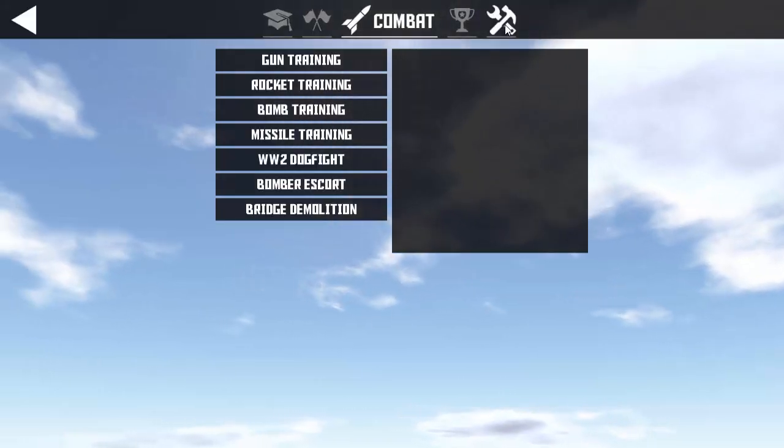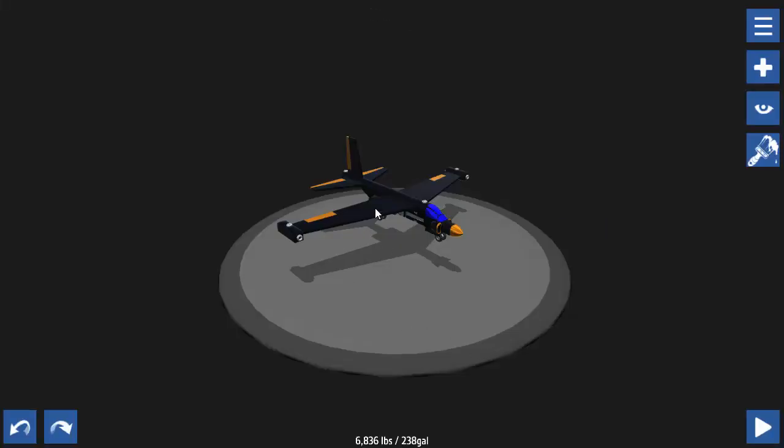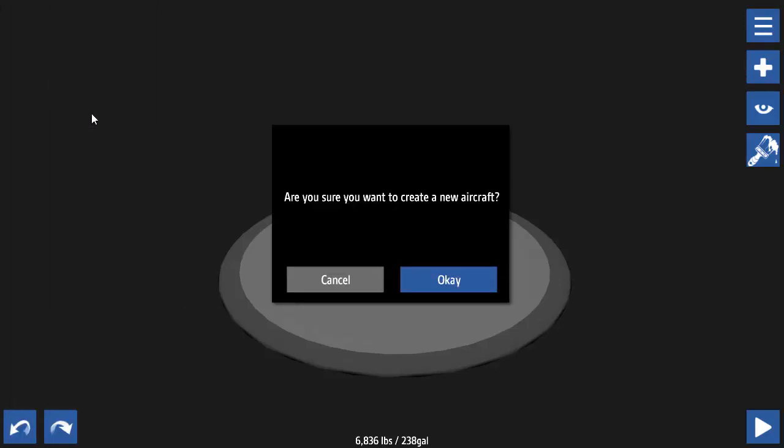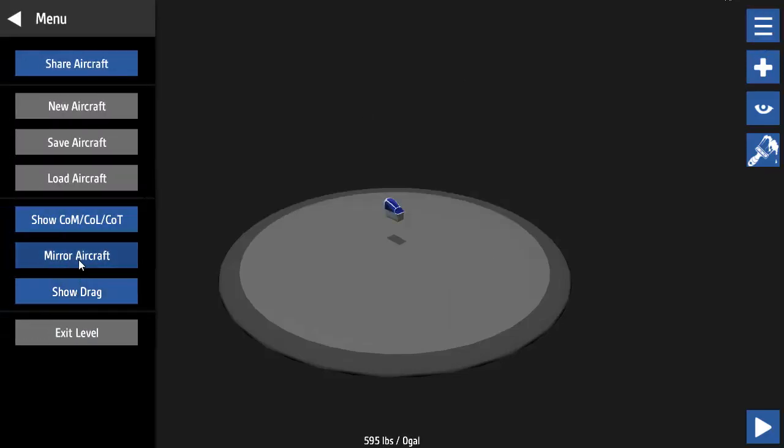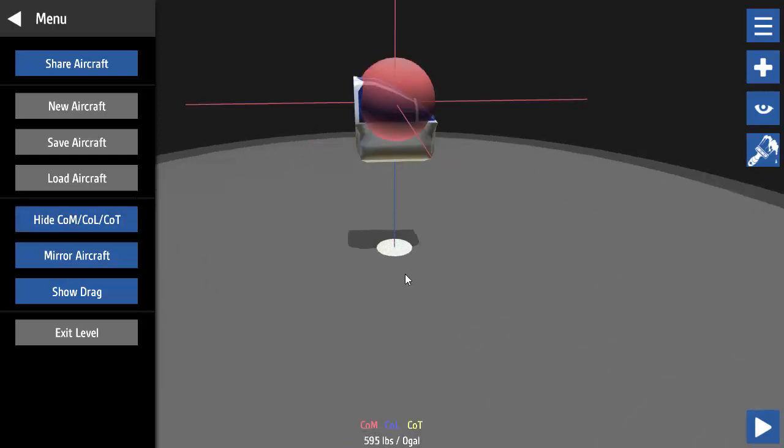Let's look at building — sandbox mode, starting with a completely new plane. Some cool things to know: there's a mirror function so if you build the left side you can mirror it to the right. There's also an indicator showing center of mass, center of lift, and center of thrust. Your center of mass is where weight is distributed — you want it roughly over the wings. Center of lift is where your wings are pushing up, so you want that near your center of mass. Center of thrust you also want generally aligned with the others.